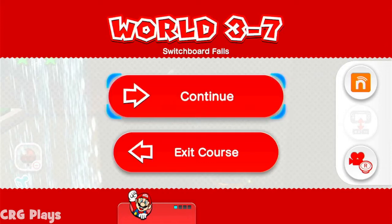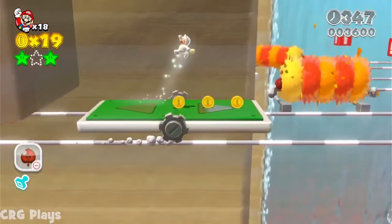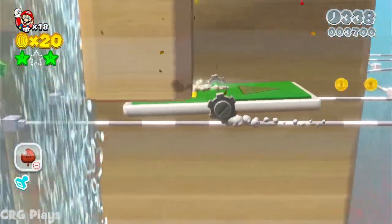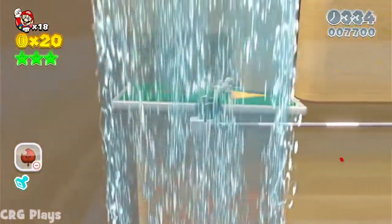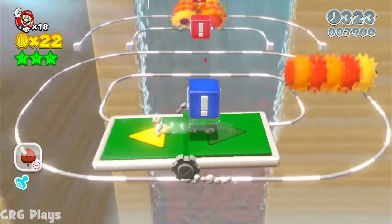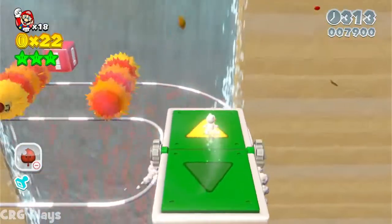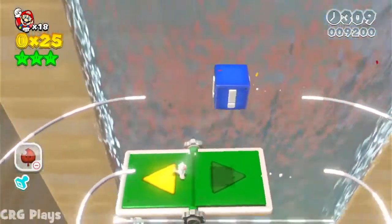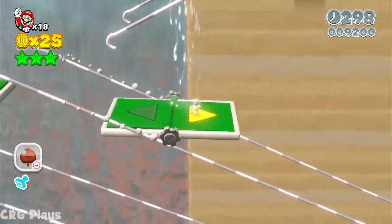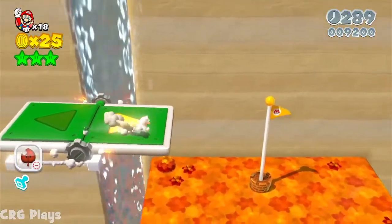Welcome back everybody to Mario 3D World, and I already found the last star. How do I crouch in this one? Oh, like that. So yeah, that's where it is. Now I need to get to the exit in one piece, which is another challenge on its own. Well actually it shouldn't be too bad — all I need to do is make the jumps at the right times, and it's right here, as you can see.